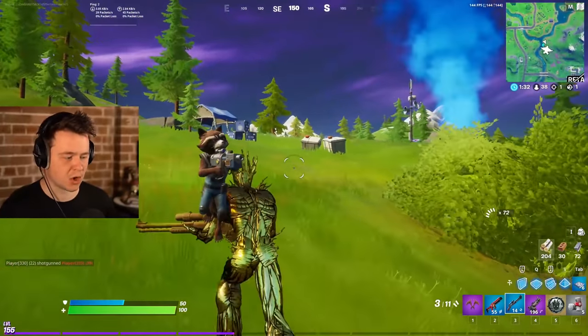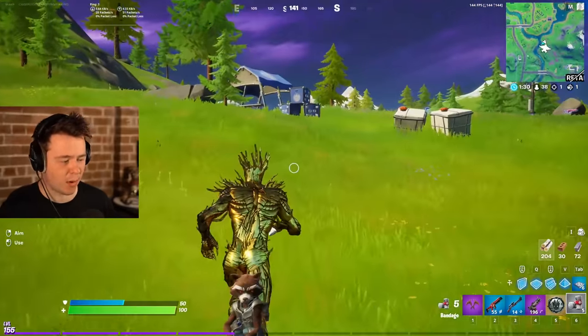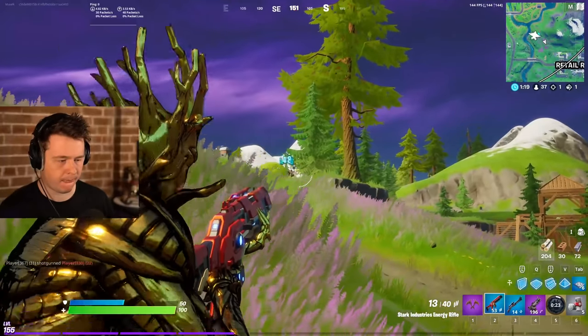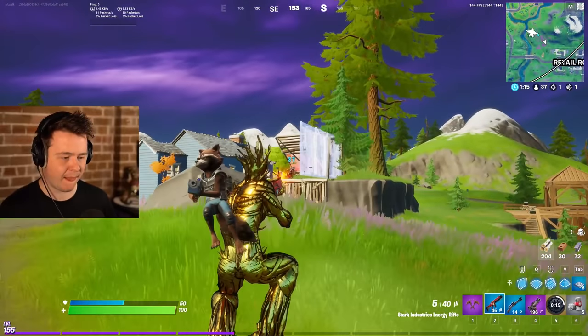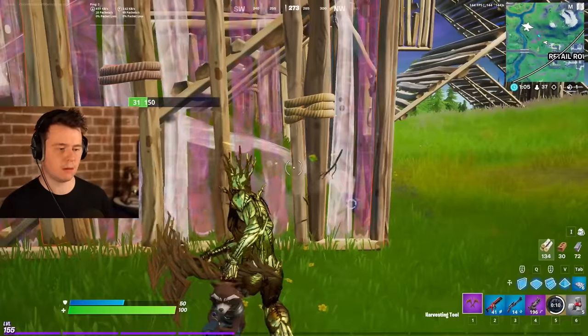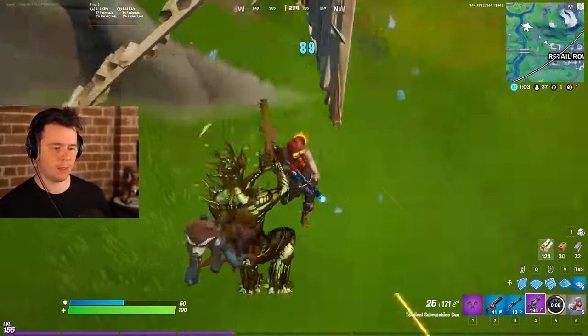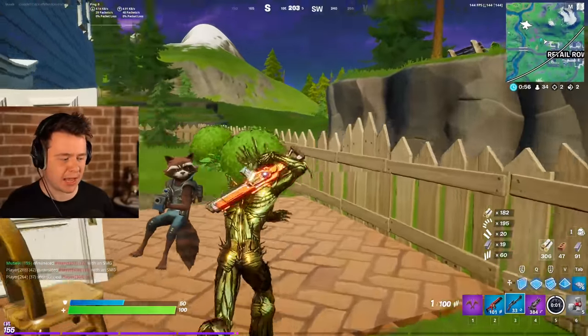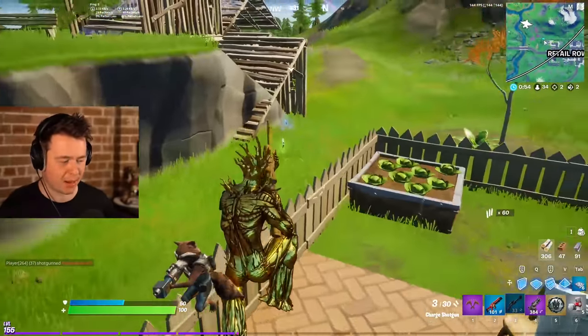Now, if I were an enemy, where would I drop? There's got to be some over at Retail Row. Let's head that way. I see that guy — the old double tag. Got him again. See you later, bro. Golden Groot's out here flexing on everybody. I can't put Rocket back away, so Rocket's staying now. I can't see anyone else here, let's get a car and go. Take me to Lazy Lake.